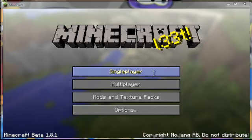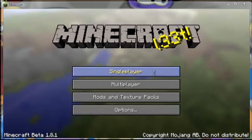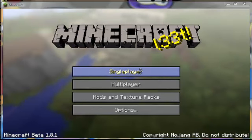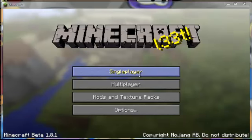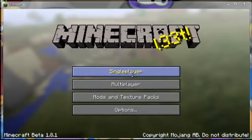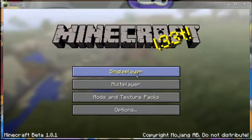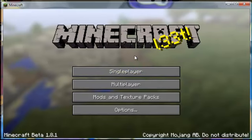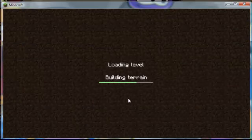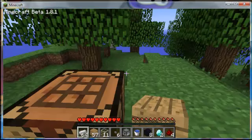Hey guys, this is Ted and Deepu here, and we're doing the first edition of Mod Monday. We're going to be spotlighting a bunch of different mods, and the first mod we have is Brainader's Appliances. It's a really cool mod that lets you add a bunch of items in-game. It's pretty easy to use — you just need to know all the different crafting recipes, so let's get started.